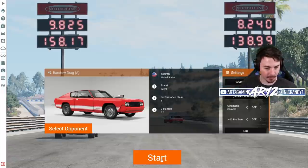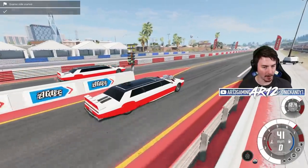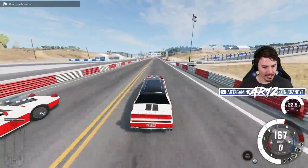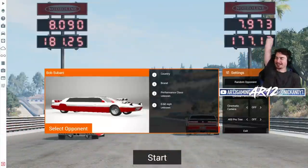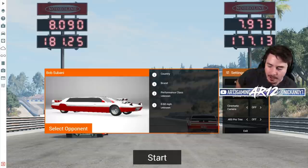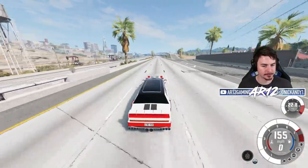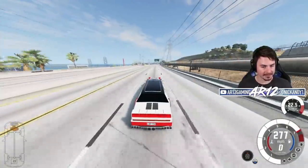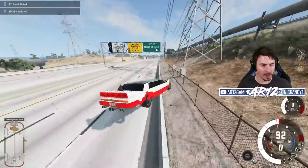Let me do it properly without the janky stuff and see what we can actually get. Away we go - keep it straight, looking good. 7.9 seconds - let's go! What a death trap though. I want to see what happens if I put Bob straight into a wall. That is so fast, that is actually insane. My diffuser fell off!